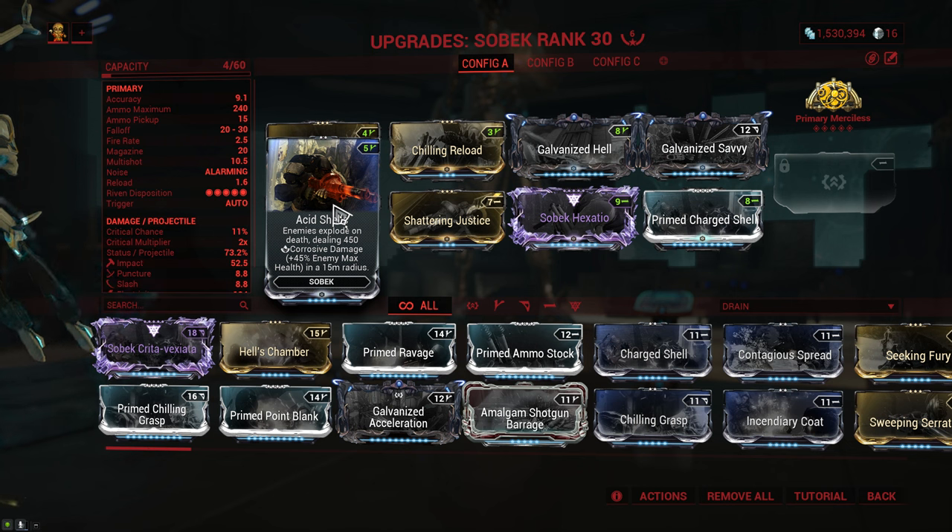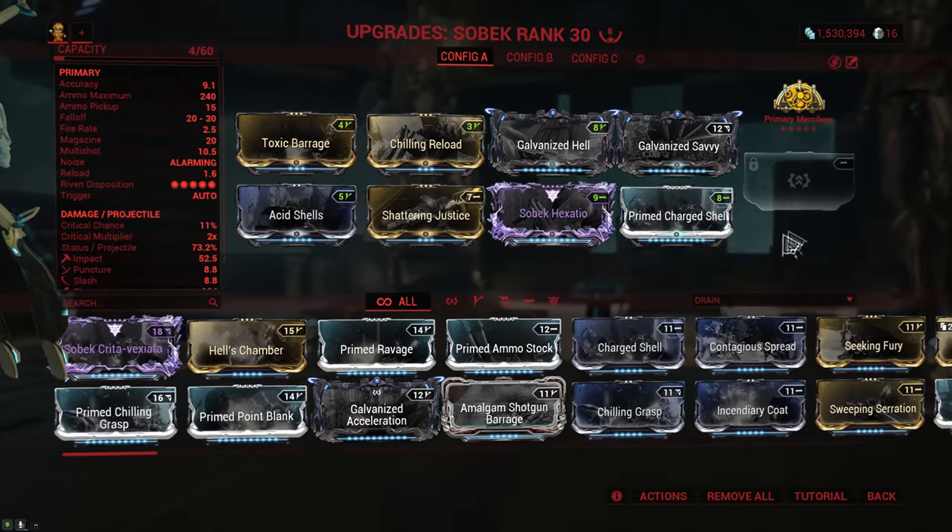I have no Exilus mod here because they're not all that useful, though you can run Galvanized Acceleration if you want to invest more Forma into it. I'm running Primary Merciless for extra damage.